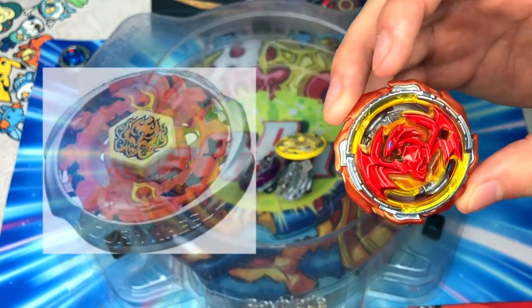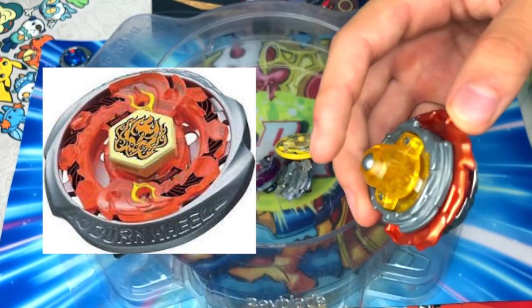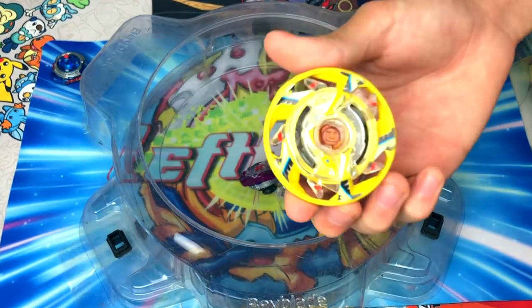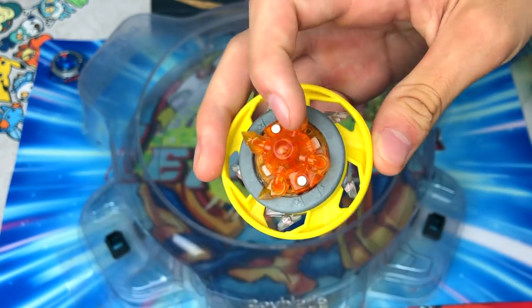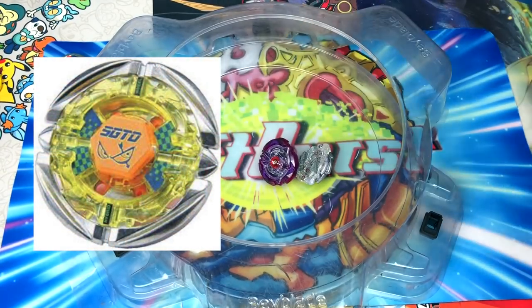Next one we have Burn Phoenix — this is Revive Phoenix without the ring, zero weight. Burn Phoenix had that metal sharp tip thing. Moving on to the next one: Max Maximum Garuda Fusion Claw. I'm sure you guys can probably guess this one — it's Sagittarius. When I was a kid, Sagittarius was actually one of the best Beyblades. My friend always had one and always beat me with it.